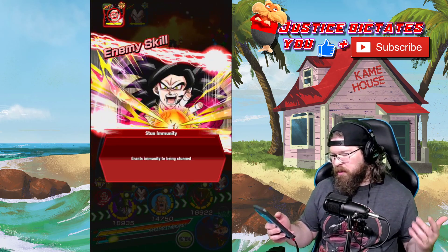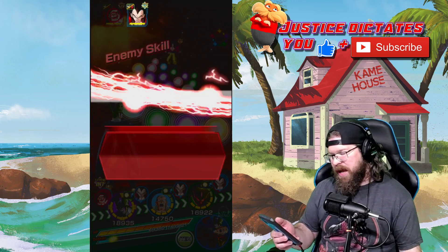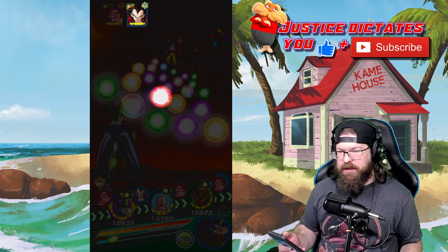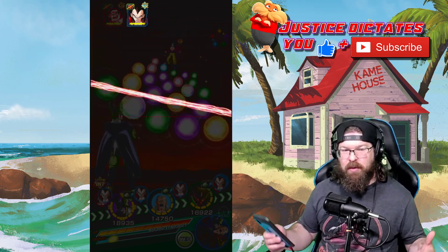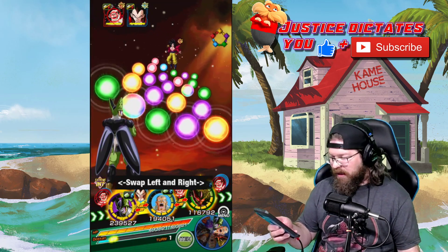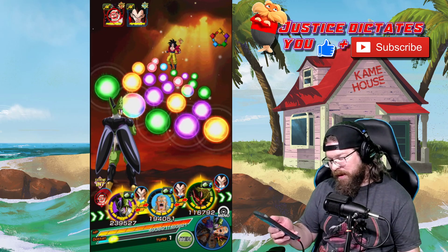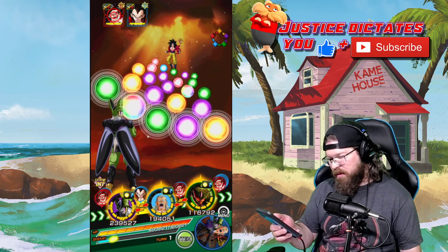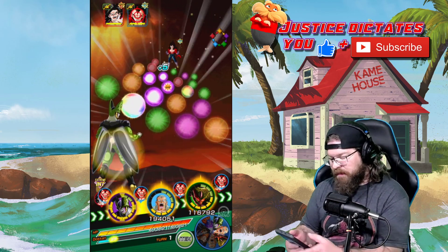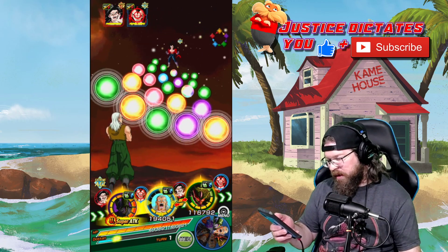Basically what we're going to do, because we've got so many AGLs, we're going to take on Goku first and foremost. Getting rid of Goku means all we have to do at that point is collect orbs, do our healing, and then basically take down Vegeta little by little. Taking down Goku is going to be first and foremost on my list. I'm going to go ahead and target Vegeta with Cell, because getting damage out while we can is going to be pretty critical.